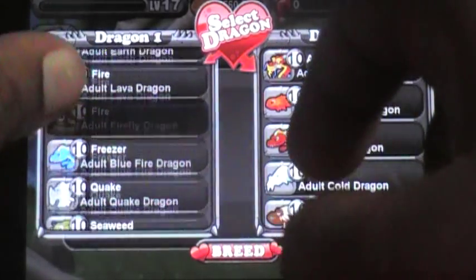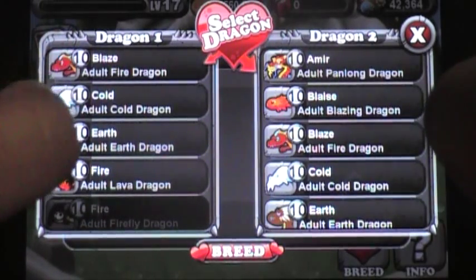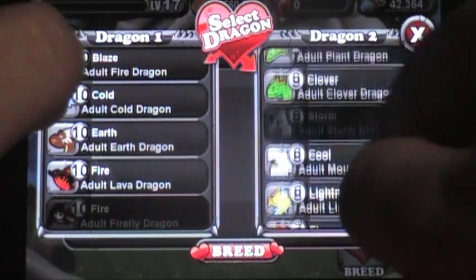I tried it with my quake and it didn't work — it just gave me another crystal. I used my earth and my water. I don't know if they have to be level 10, but mine are.